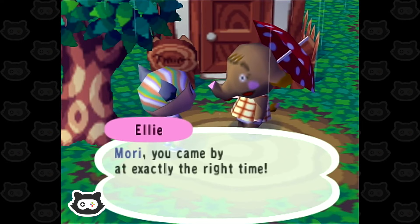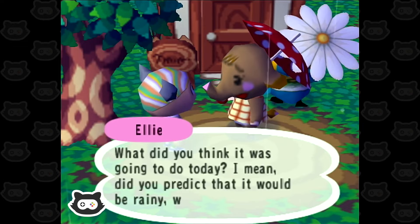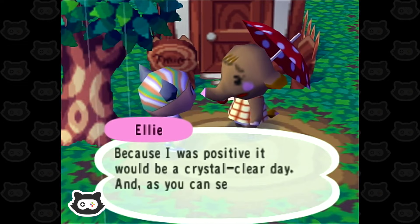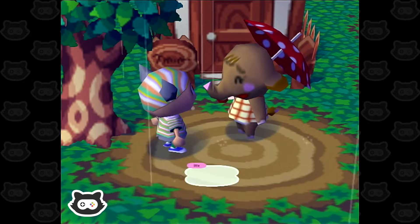Hello, Ellie. Do you want a ball? Ellie says: 'Maury, you came by at exactly the right time. I've been standing here trying to figure out the weather. What did you think it was going to do today? Did you predict it would be rainy? Because I was positive it was going to be crystal clear, and as you can see it turned out disgusting. So what can I do for you, Wee-One? Do you need a favour? Nothing much going on right now — ask again later, okay?'